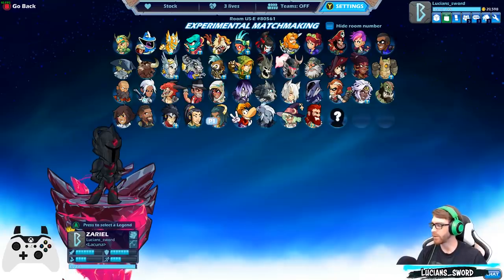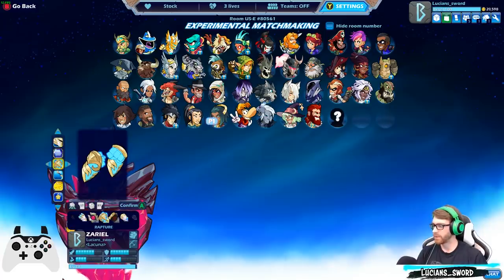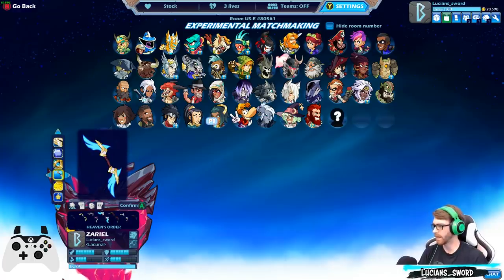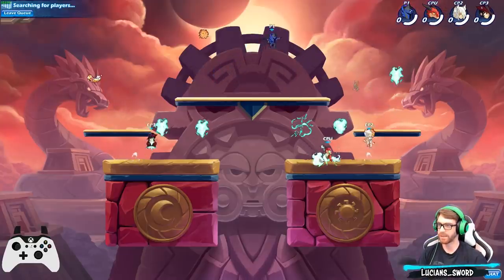Continuing on — who is our last bow legend? Zariel. Last but not least, he's probably one of my favorites as well. Let's do Skyforge. I like to use Heaven's Touch gauntlets. And my favorite bow for this setup is right here — Rise and Glory. This is my favorite setup for Zariel.